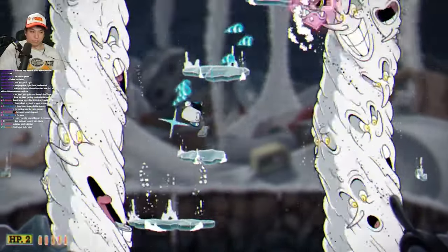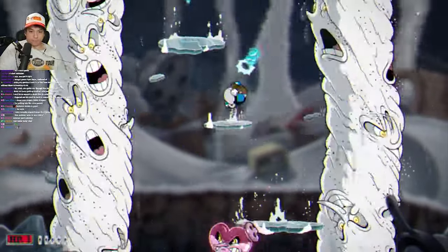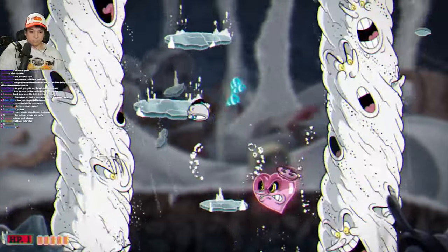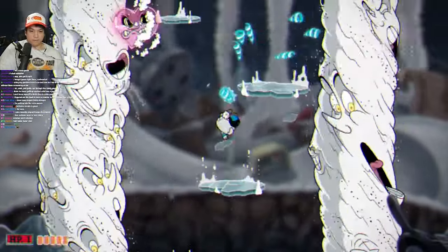I'd wait for the heart to rise up and then start aiming at it — otherwise I wouldn't aim at it at all. Eventually, after about a minute of a lot of jumping and a lot of shooting, I managed to defeat the heart of Chef Salt Baker. I was finally free from Chef Salt Baker purgatory and Twist Up hell.